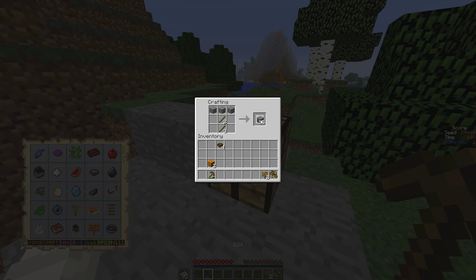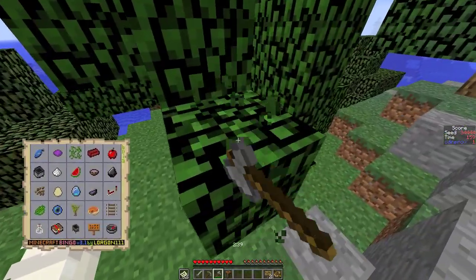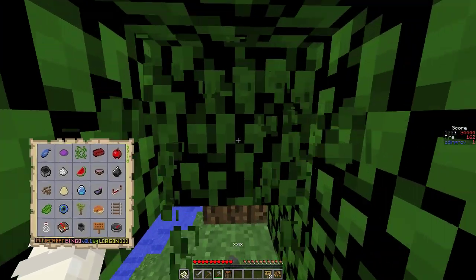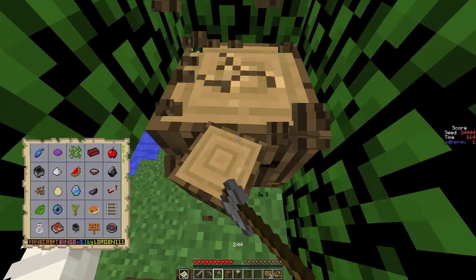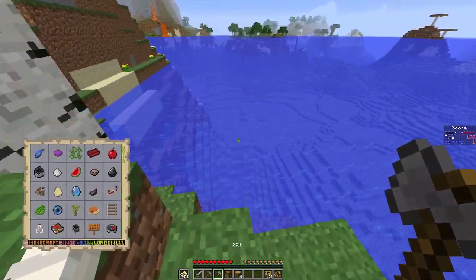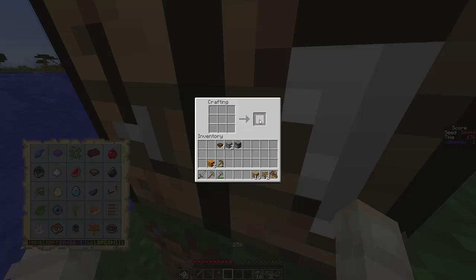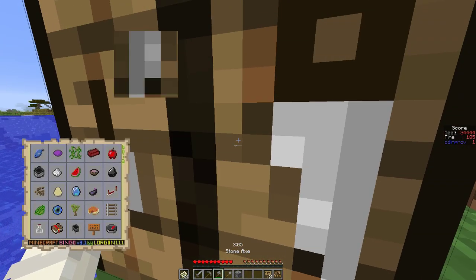I did not make enough sticks. I don't have enough wood. We'll make the shovel here in a minute. We're going to go ahead and get another piece of wood or three. High skeletons! So now we need our shovel. There could be a dungeon — that would be a great find — right under the pumpkins.